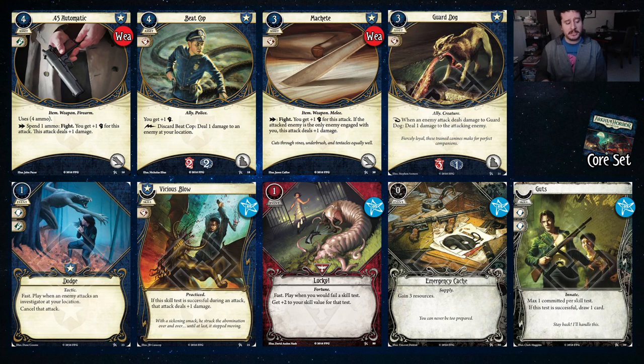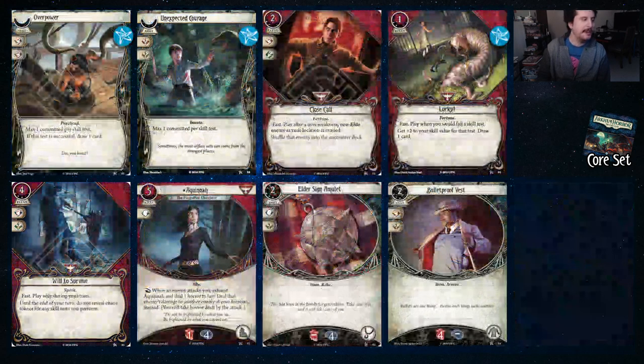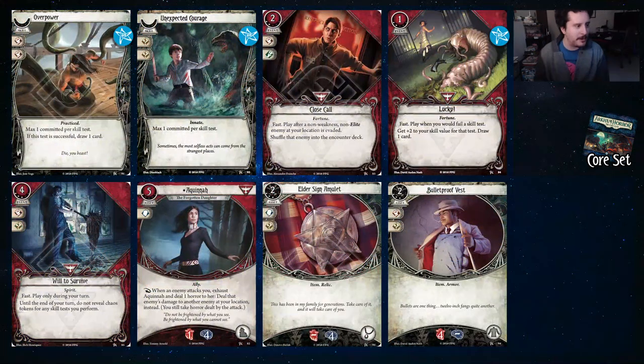Vicious Blow is a damage staple — just more damage. Lucky is just a great staple. It can be a level zero card, or one of your higher upgrade cards if you have the higher upgraded versions, but a level zero Lucky will do good in Daniela no matter what. Emergency Cash is just some money. Guts, to help you in the Mythos phase — Guts is good. Some more staples: Overpower and Unexpected Courage. Overpower gives you Fist, Unexpected Courage helps you where you need to be, but it doesn't replace itself like Overpower and Guts does.